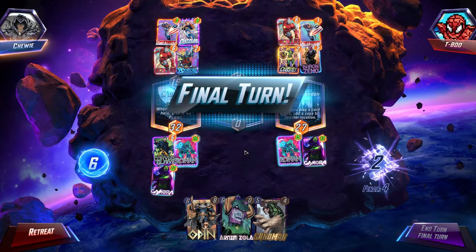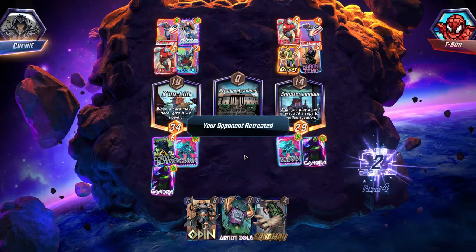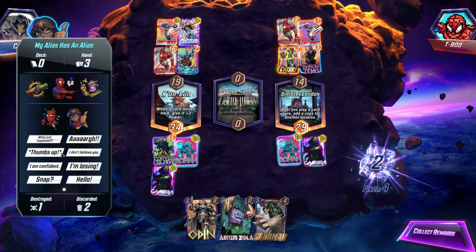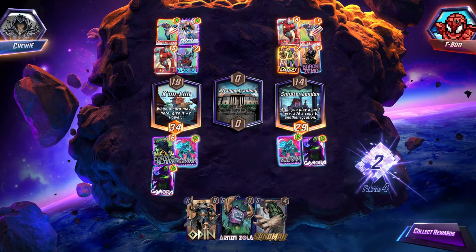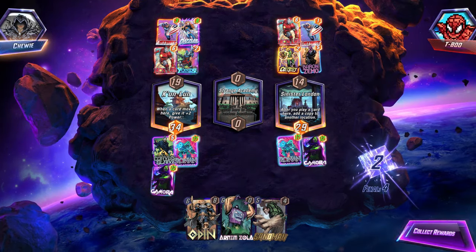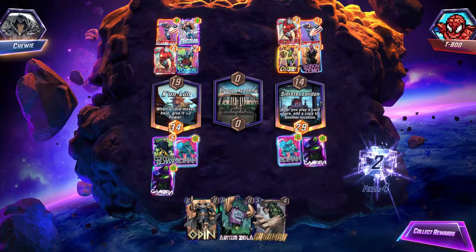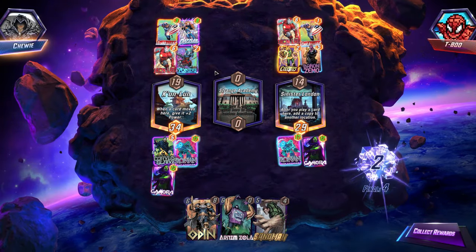He's a very sad player, isn't he? I'm just going to put Arnim Zola mid, just for the shits and giggles. What went wrong? What just happened? Come on buddy, don't cry please. Did your Baron Zemo pull in one of the bad guys and not one of the goodies? Did you pull this deck from a popular streamer or YouTuber who said it was going to be really good, and it's not a good deck at all?